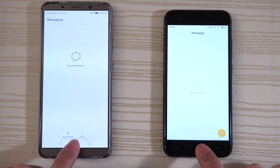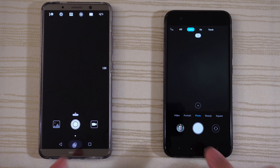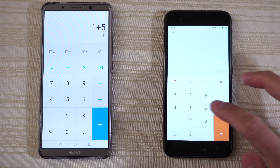Messaging — very close. Camera — very similar thus far. Calculator — both lightning quick.